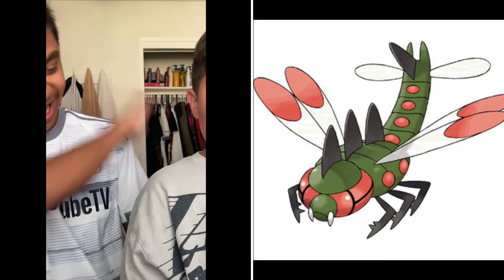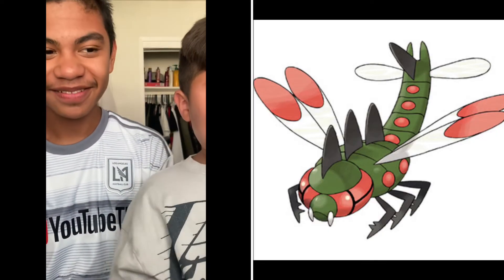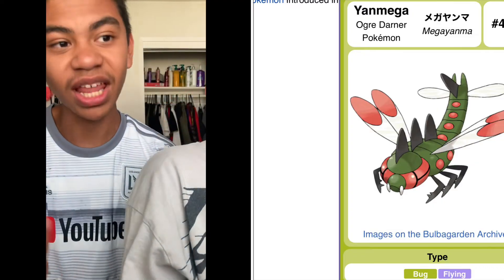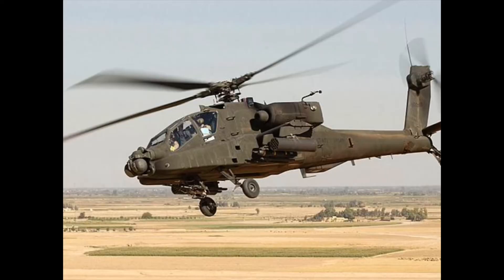He said fake, but this guy is real! His name is Yan Mega — he is a Bug/Flying type. He looks like an attack helicopter because he's badass. I thought you were gonna say tackle helicopter for a second. He might be a titan for goodness sake.